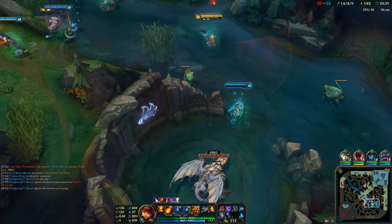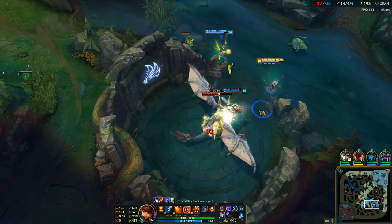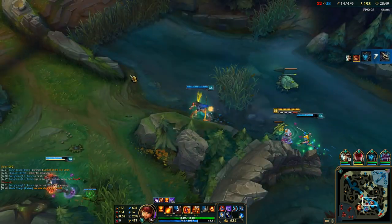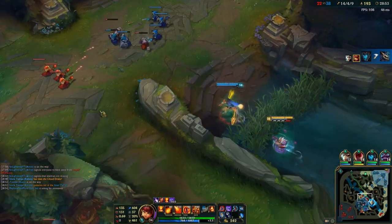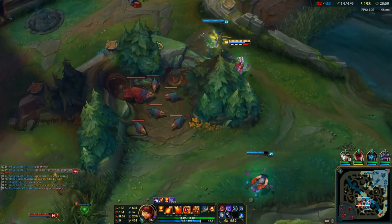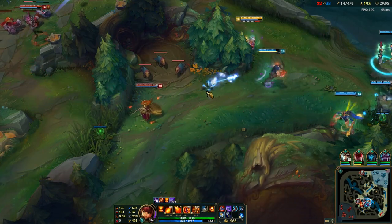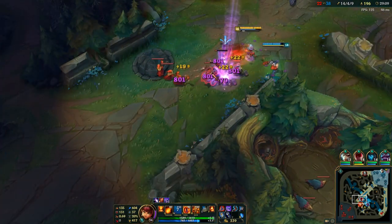Just using my sweeper to make sure there's no vision around here. Don't want them sitting in a bush — especially Leona and Warwick — just to shit on you when you walk past. We got another Dragon. Now we wanna fight. We have Baron, we have all the Dragons, we have Cloud Dragon and Ocean Dragon, and we're ready to fight. I'm so strong — I'm one item away from full build at 30 minutes. I'm really, really fed, with around 600 AP.